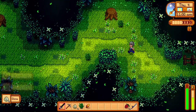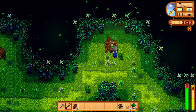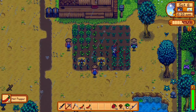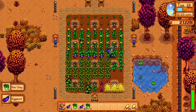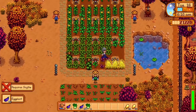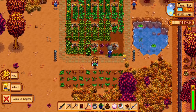Fiddlehead ferns are foraged in the secret woods, and they can also be bought occasionally from the traveling cart for 270 to 1,000 gold. Hot peppers are grown and harvested in the summer: 20 gold, 5 days, and 9 farming experience. Wheat is grown and harvested in the summer and fall. It costs 10 gold, takes 4 days to grow, gives you 6 farming experience, and also gives you hay as a byproduct.